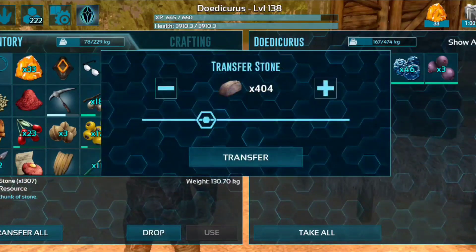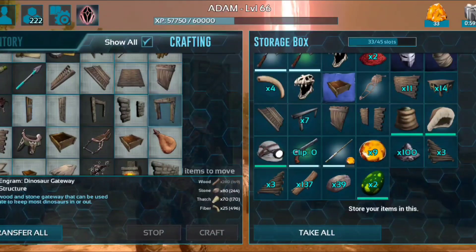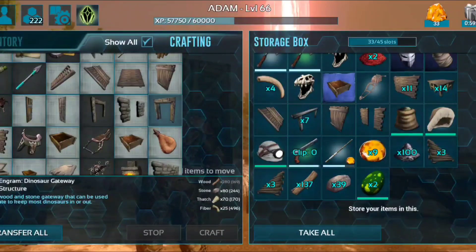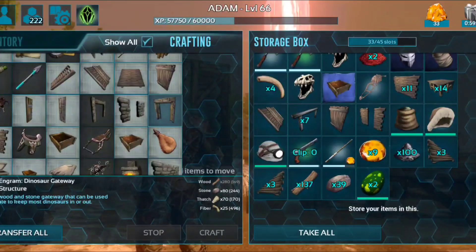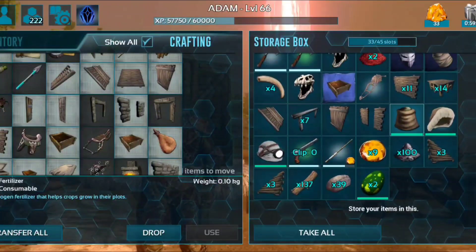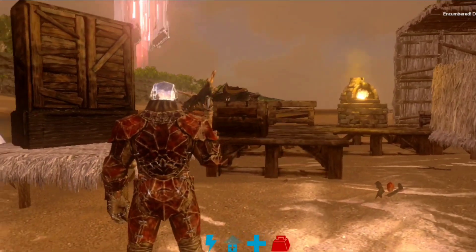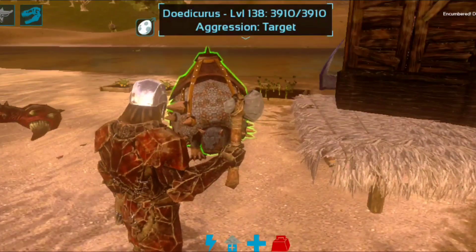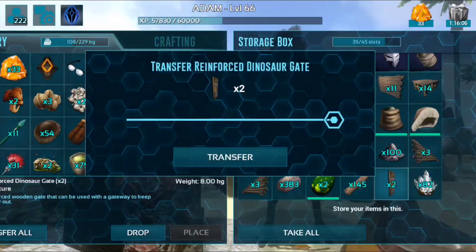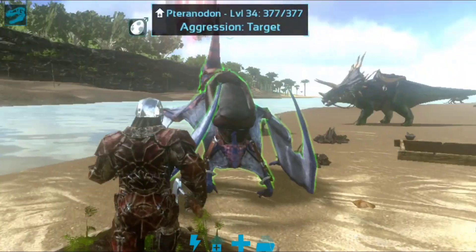Now we have a Dinosaur Gateway. Now we have 4 Dinosaur Gateway structures and a Reinforced Dinosaur Gateway. We now have a Gryphon Spawn and 2 Dinosaur Gateways. Now we have a T-Creature.